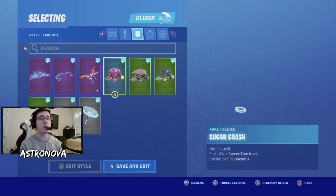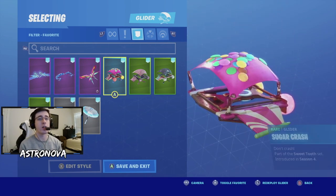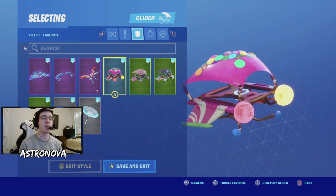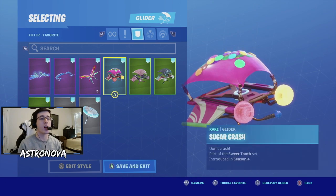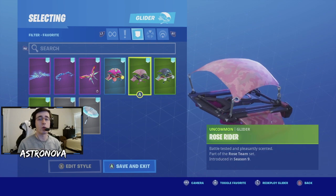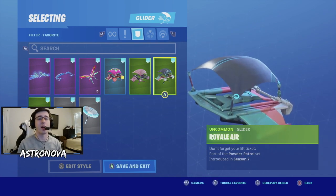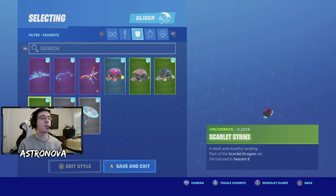Next we have a very old season 4 battle pass glider - sugar crash - which goes really well with Iris thanks to the bright pink and the candy details adding bright contrast. If you want a more subtle pink, go with the rose glider. Next we have royale air from the season 7 battle pass.